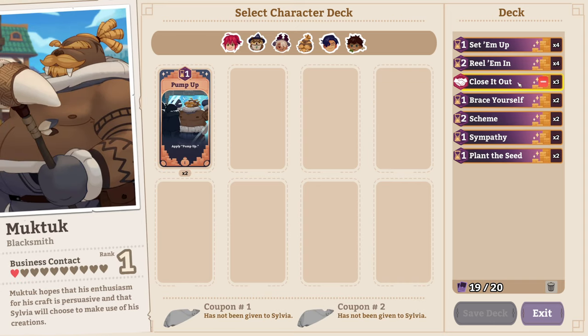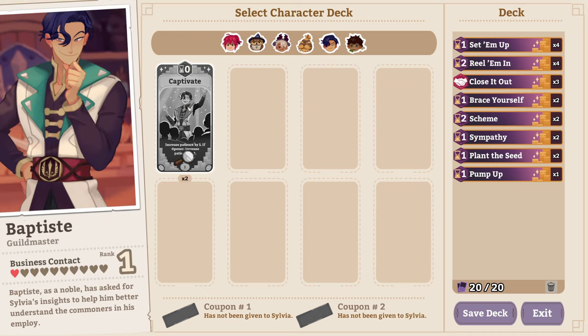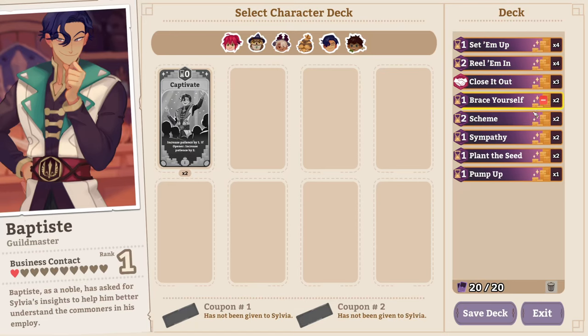Let's go look at Muktuk's cards. All right, we can add one of those for now. We'll put one of those in there. Then we have the Baptiste card that he provided — Recapitavate — which just increases patience. It's not bad; it's a potential opener but doesn't have to be played as an opener to give you value. Let's take out one of those and put one of those in. I think that's good for now.